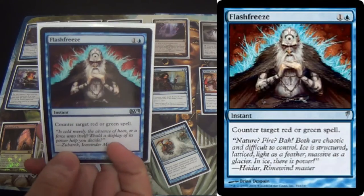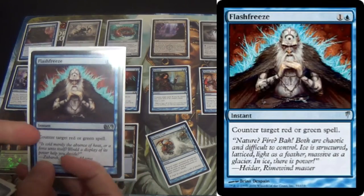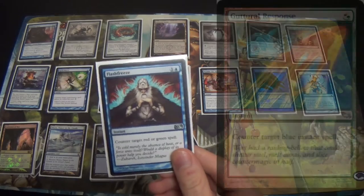There is a one-of Flash Freeze — counter a red or green spell. I like to think of this as the opposite of Guttural Response.